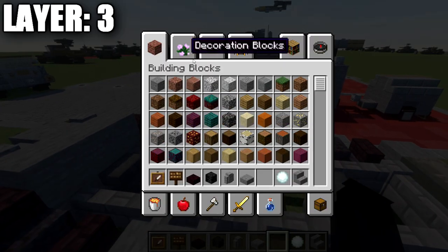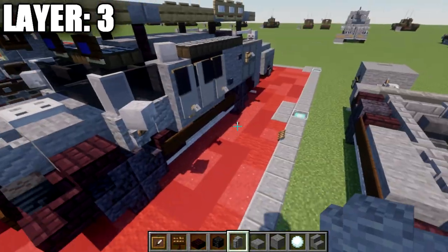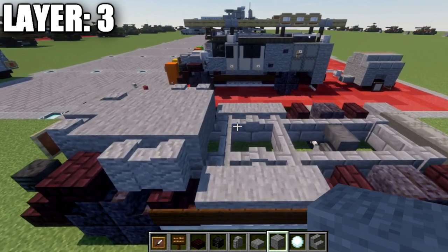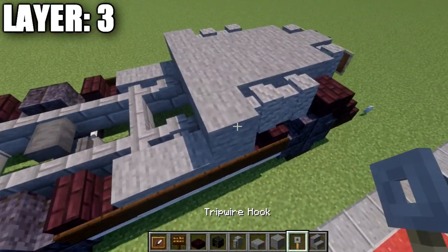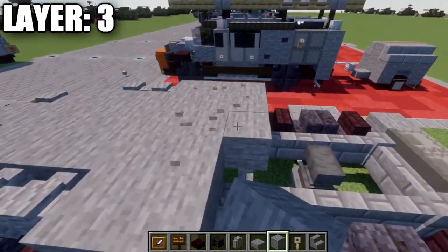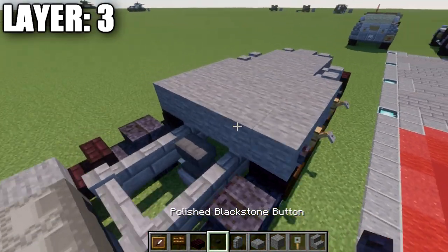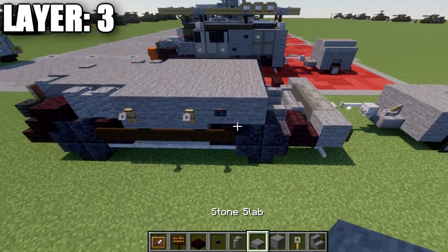Place another row of three stone blocks with an andesite wall to both ends, then andesite walls going back on both sides, filling the inside with stone as well. Then place a row of five stone blocks across with a trip bar hook on both ends, followed by a second row of five, a third row of five also with trip bar hooks on both ends, and a fourth row of five with a polished black stone button on both ends. Finish with one last row of five — a total of five rows of five going back.